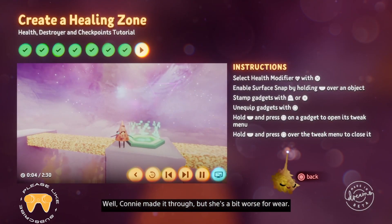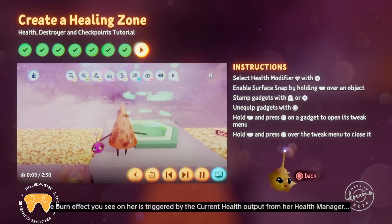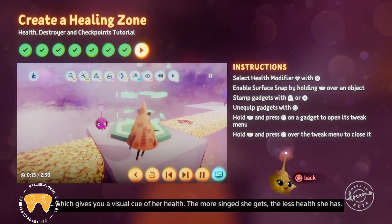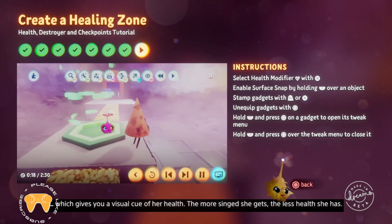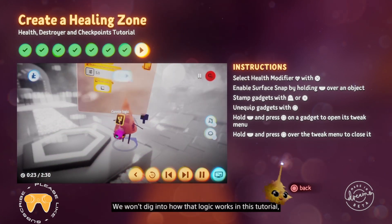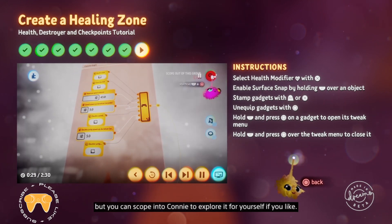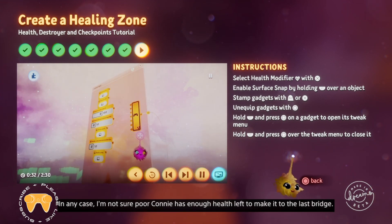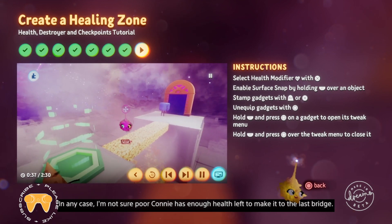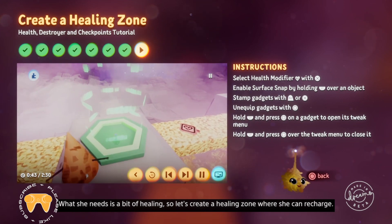Once you can get Connie to the next platform, switch back to edit mode and move on to the next step. Well, Connie made it through, but she's a bit worse for wear. The burn effect you see on her is triggered by the current health output from her health manager, which gives you a visual cue of her health. The more damage she gets, the less health she has. We won't dig into how that logic works in this tutorial, but you can scope into Connie to explore it for yourself if you like. In any case, I'm not sure poor Connie has enough health to make it over the last bridge. What she needs is a bit of healing. So let's create a healing zone where she can recharge.